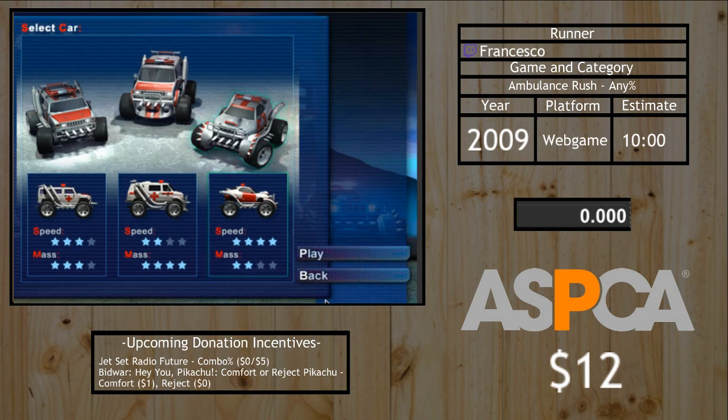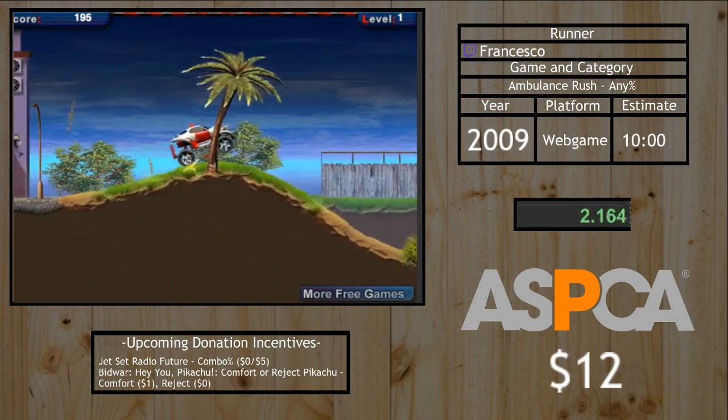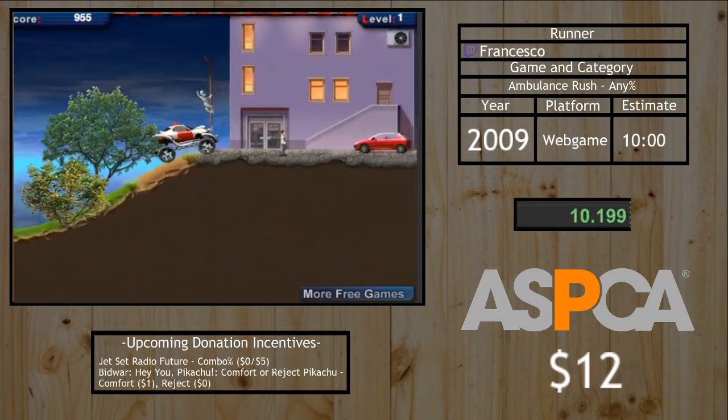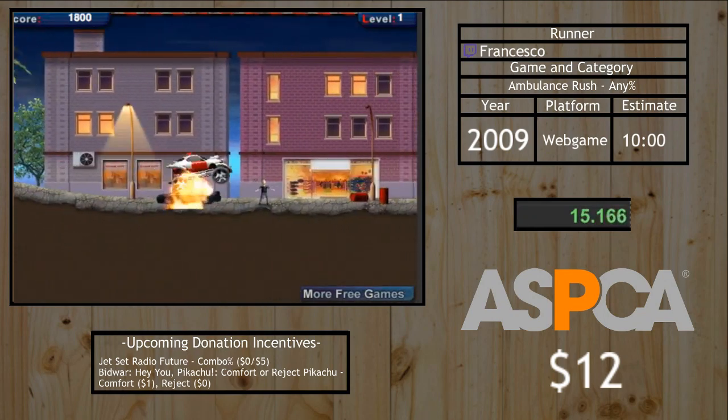Hello everybody, I'm going to be showing off a flash game called Ambulance Rush. It's from 2009. We're going to get right into it — time starts when I hit play. Basically in Ambulance Rush, we are driving an ambulance and destroying things, but we're actually saving the people and things that we're destroying, so we're doing a good deed overall.